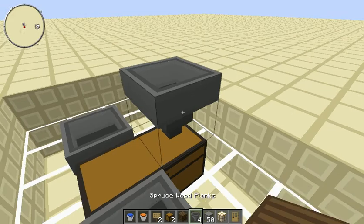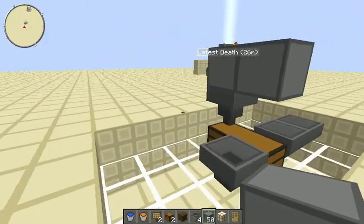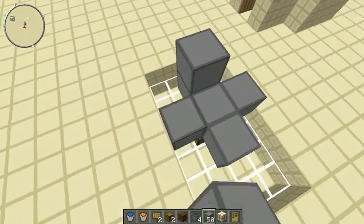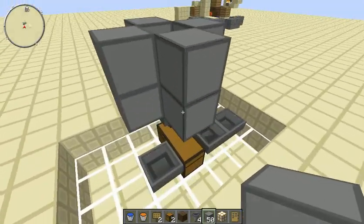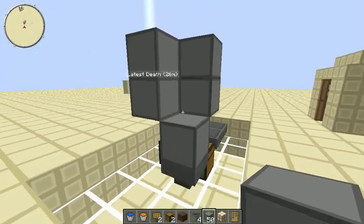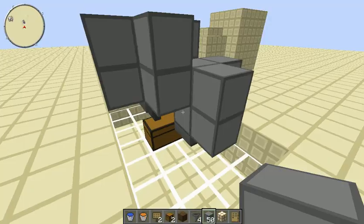You're then going to want to put a temporary block on here — that's the block you're going to be mining. Then a block here to stop lava pouring, a block here to stop lava pouring, and a block here to stop lava pouring. Then you're going to want to bring that up by one block. You can then get rid of those two blocks, although I'd leave that one there for now. You're then going to want to place a block here, a block here, a block here, and two blocks there, and a block there.